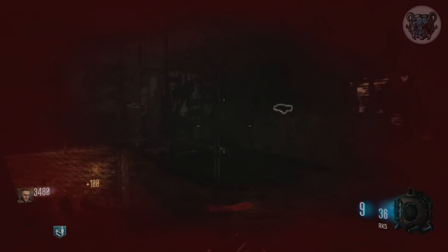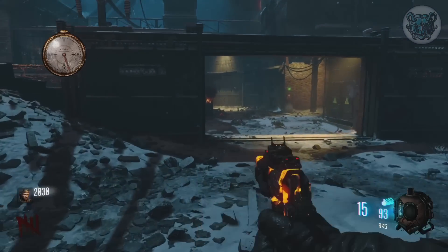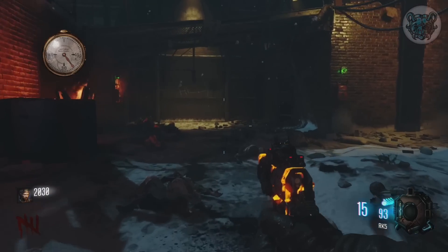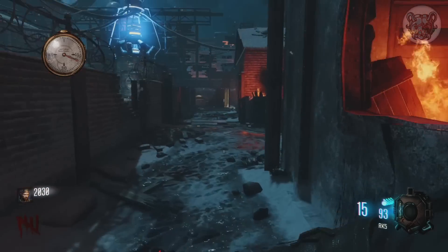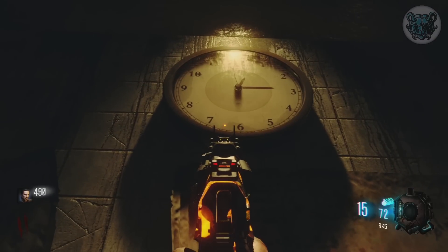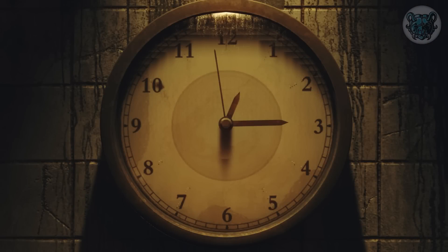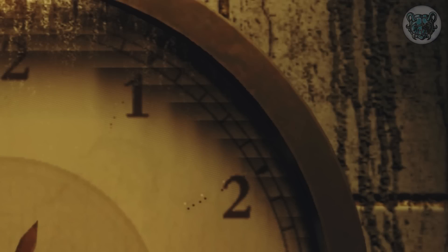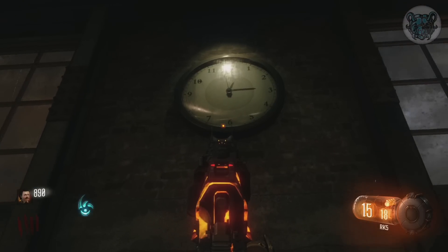Our next couple of easter eggs take place on The Giant — and yes, I'm aware this is not actually World at War, but we all know this is Der Riese with makeup on. I'm placing this map in the game it belongs with. First up is the dotted clock cipher easter egg. There's not much known except that one clock in the library has strange dots on its surface — very easily missed in-game. If you look closely, it has dots next to each of the numbers, which has become known as the clock cipher.